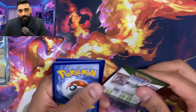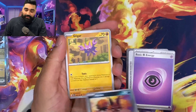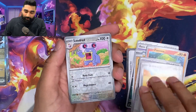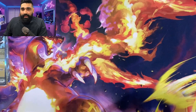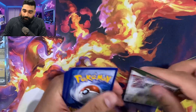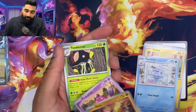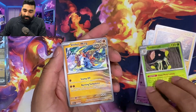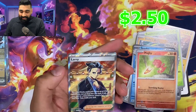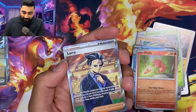In the last video I posted for Paldean Fates, I went over how you can just buy a near-complete master set, buy the few missing cards, and have your completed master set — then flip it, sell it, or keep it. After I bought 10 ETBs, no more — we're already in the hole for a couple hundred bucks and we're going to spend a couple hundred more to complete the master set. We got Larry and the Edison Pokéballs looking nice — that's pretty cool.